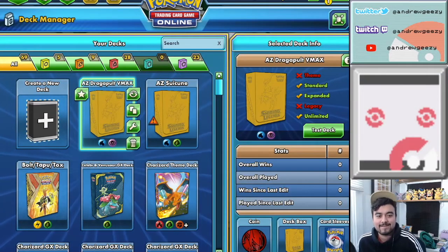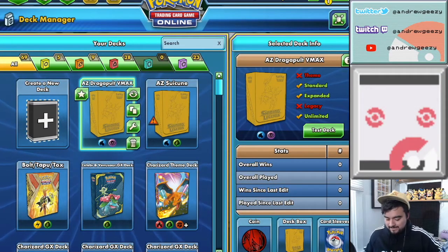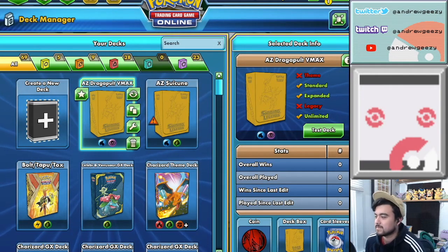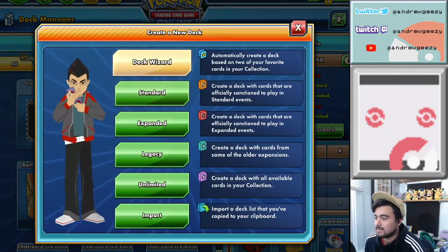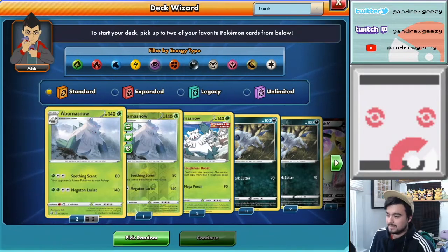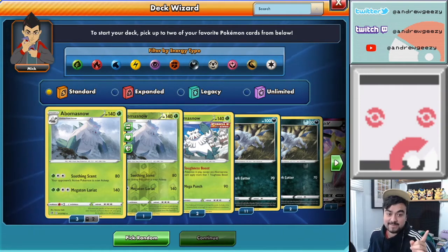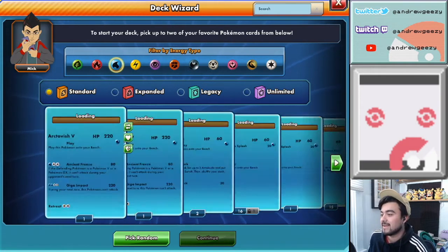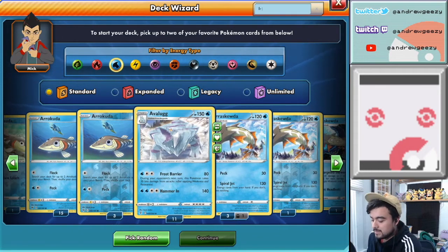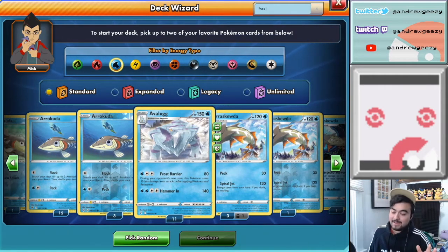Yo, what's good trainers! We're back for another iteration of ways Andrew can torture himself every single day. My good friend Mick, the Deck Wizard — he's a very terrible Deck Wizard indeed — but I've decided I think I can try to trip him up this time.